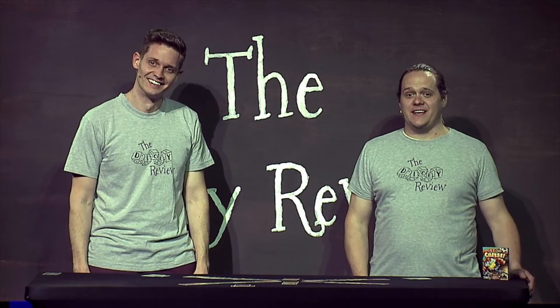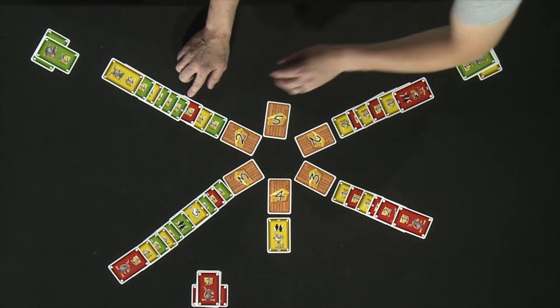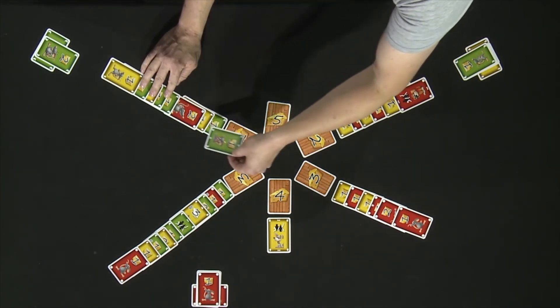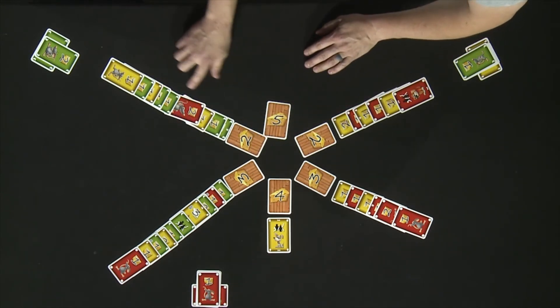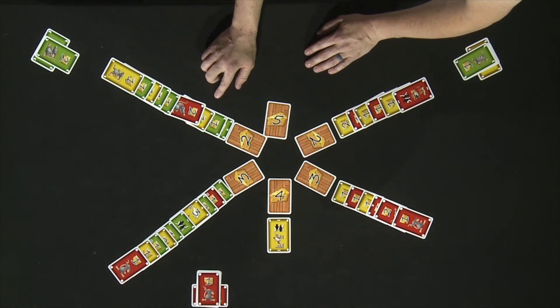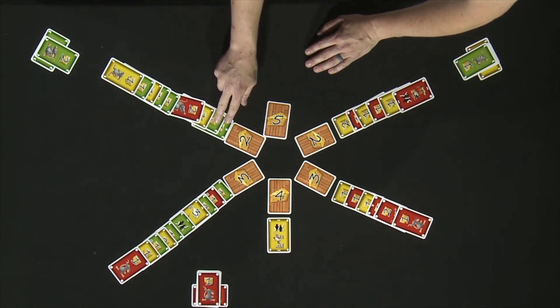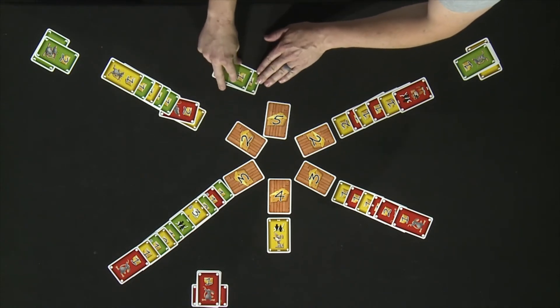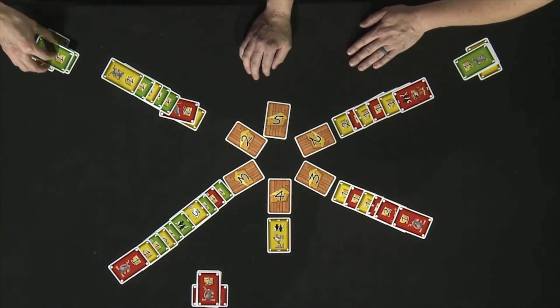The next animal to act would be the king mouse. Once again, we've set up an example to show you the benefits of the king mouse. When resolving a line of cards with a king mouse in it, the king mouse moves to the very front of the line. So Paul's king mouse moves up here first. There are no cats or dogs in this line, so we can go ahead and resolve the mice. Unfortunately, this cheese can only feed two mice. Since Paul had the king mouse, both of those are his. The rest of the mice would then be removed — they didn't get to eat.